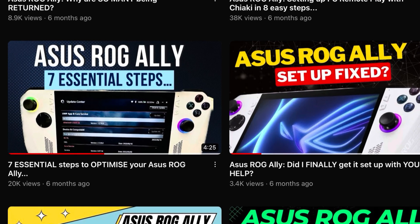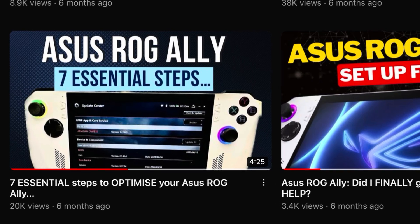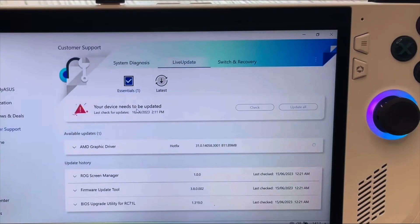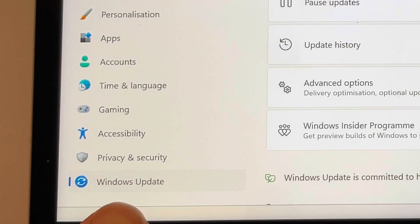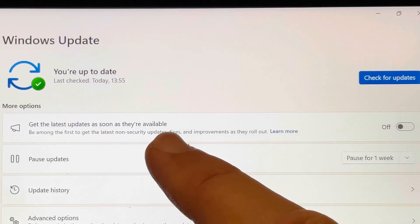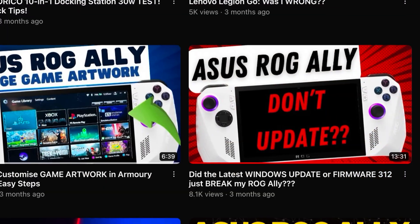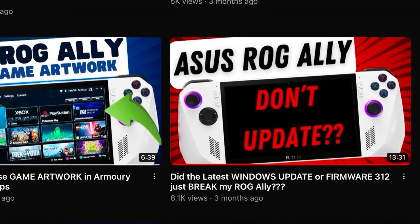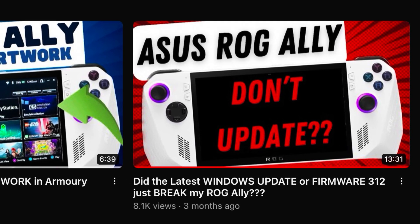I've done a whole dedicated video covering the seven essential steps to set up and optimize your Ally — link in the description. Carefully go through each step, like making sure your Ally is up to date. An extra step I learned the hard way: go into the Windows Update settings and set 'Get Latest Updates as soon as they're available' to off, as these often conflict with the Ally.